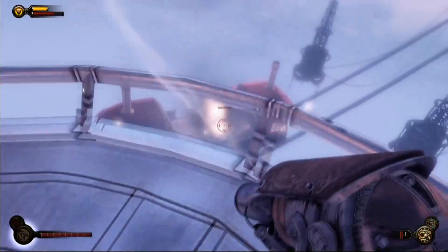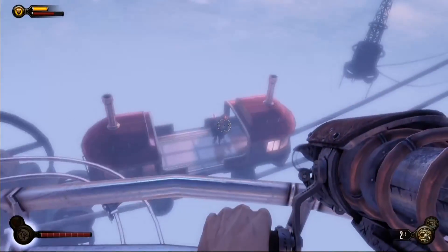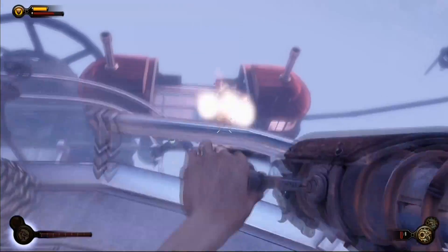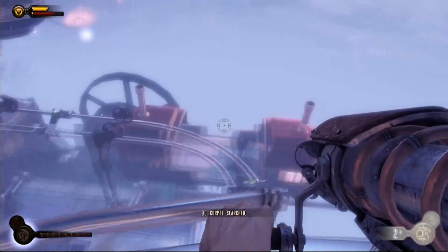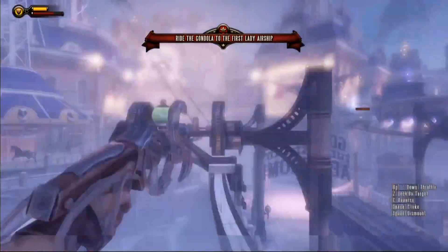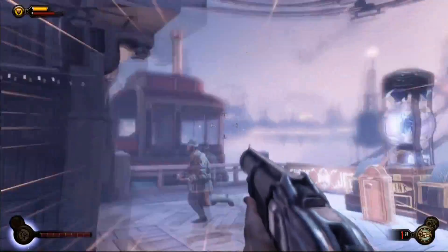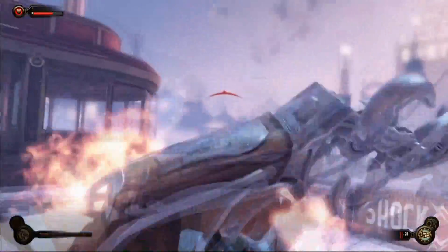If you didn't know this, you can use Z on the Barnstormer slash RPG to pop up an optical sight, which you can use to be a bit more accurate. Not that it matters much, because you can easily take out the Patriot with the ammo they just gave you. Take out these last two enemies and that's pretty much it.